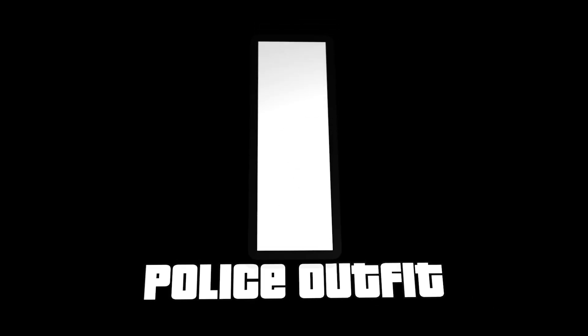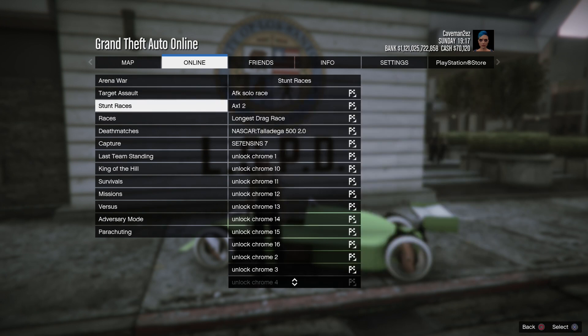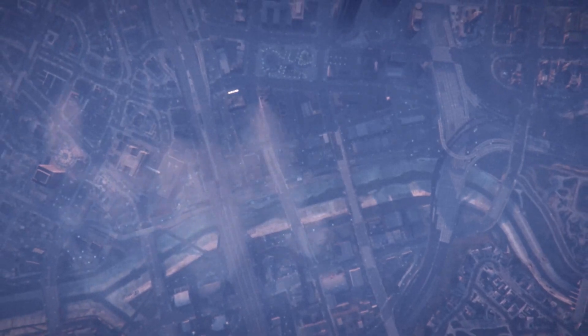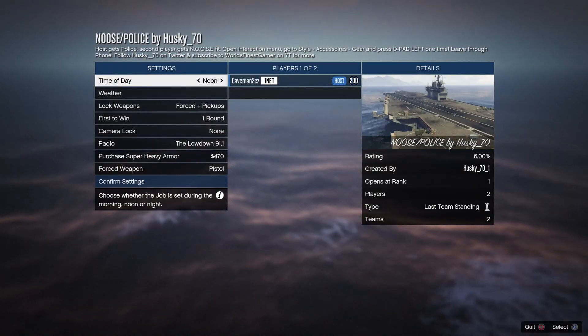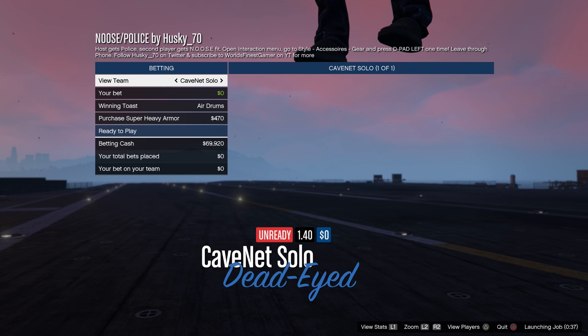The last glitch is how to get the police or NOOSE outfit. Launch the job linked in the description, bookmark it, close GTA, reopen it, and it should appear. The host gets the police outfit labeled 'Police,' and the second person gets the NOOSE outfit. Since I'm the host, I'll get the police outfit. Once loaded in, invite a friend or random person and launch.